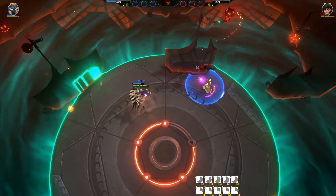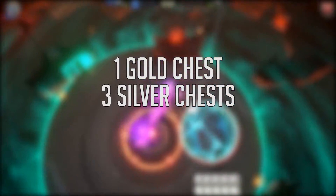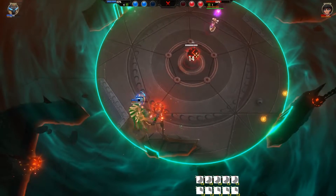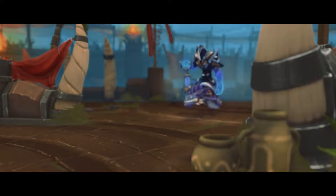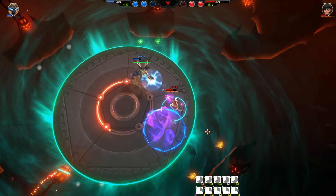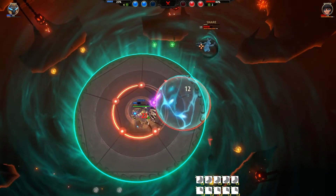Now the fun part — prizes! The winner of the competition will win a gold chest, three silver chests, and a thunder serpent mount. Second, third, and fourth place will win three, two, or one silver chests respectively. But don't worry, you don't need to win to win. I'll also be giving away a thunder serpent mount to the person who predicts the most matches correctly. Once the tournament starts, go to the tournament page and you'll be able to predict matches — for each match you correctly predict, you'll get prediction points.